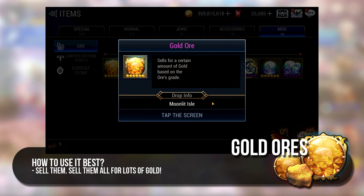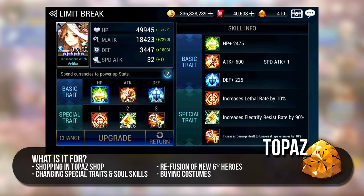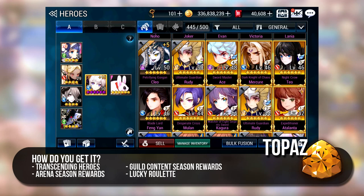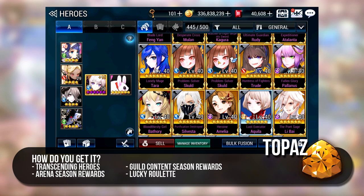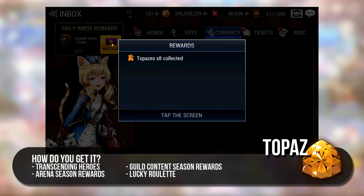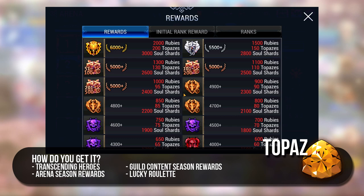Another very premium and elusive currency is Topaz. It is mainly used for changing special trades, shopping in the Topaz Shop, resetting soul skills, refining new 6 star heroes and for buying costumes. Topaz is not the easiest currency to farm for because one of the main methods of getting Topaz is by transcending heroes. The easiest way would be to use Finas to transcend normal heroes to a high level to get a lot of Topaz, but Finas are rare too. A more stable source of Topaz would be the Arena Weekly Rewards and Guild War and Guild Dungeon Season Rewards. You can also get Topaz by luck from Lucky Roulette Daily.